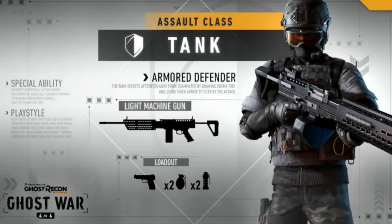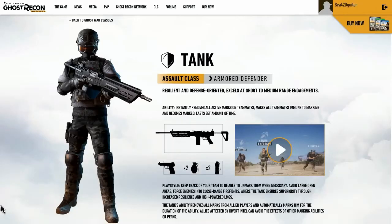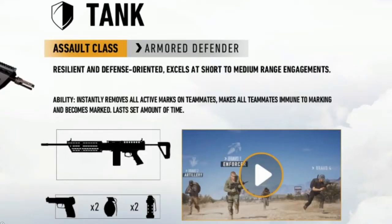The tank is an armored defender — the tank diverts attention away from teammates by drawing enemy fire and using thick armor to survive the attack. The tank looks like he's going to be pretty badass, especially at close quarters. Assault class: armor defender, resilient and defense oriented, great at short to medium range engagements.